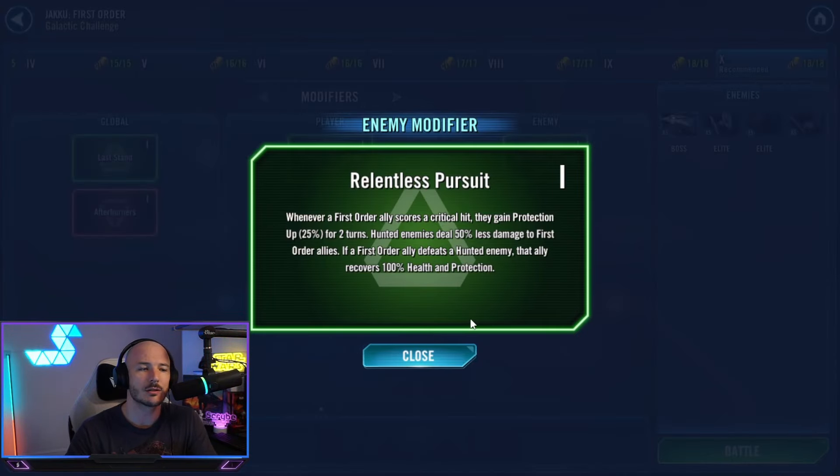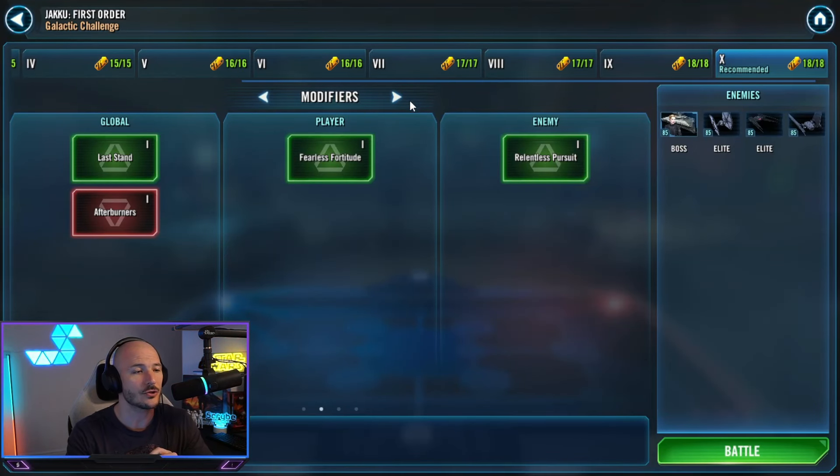Relentless Pursuit is the enemy's modifier. Whenever they score a critical hit they gain Protection Up for two turns, and Hunted enemies deal 50% less damage to First Order allies. If a First Order ally defeats a Hunted enemy they recover 100% health and protection — a little bit tricky.